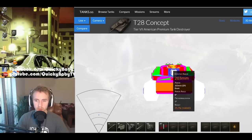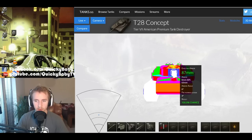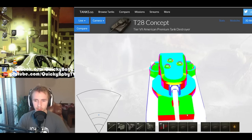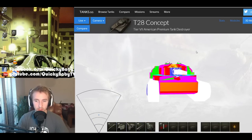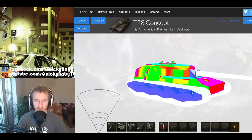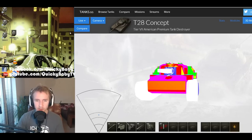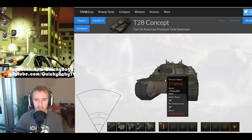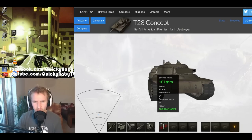If you get the opportunity to shoot the cupolas of the T28 HTC, you only need about 75–100mm of penetration to go through them, though they are quite small and hard to hit. You would do far better to shoot the machine gun ports. As soon as a knowledgeable player knows this, taking out one of these vehicles is just super simple — try this spot, try that spot, and it's done.